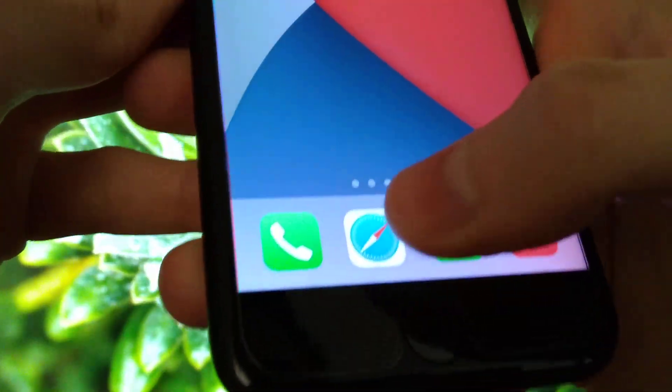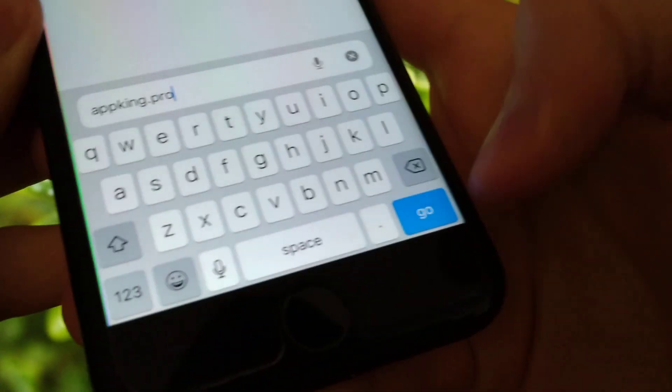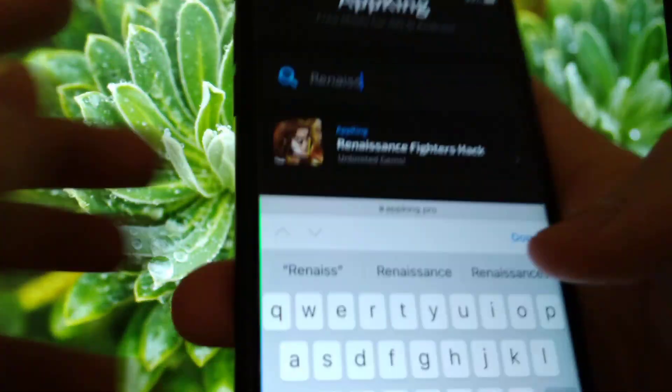First, what you want to do is go into your browser and type in this address — ok, that's the address, take a look at it, there you go. So we just go there and as you can see the site is pretty awesome. It has many games that you can inject completely for free, so we just gonna search for renaissance.